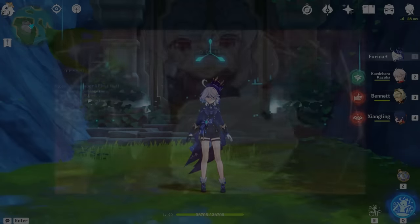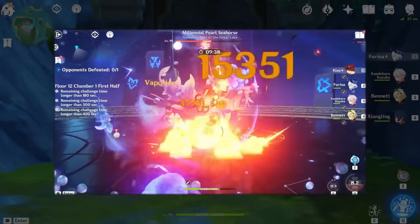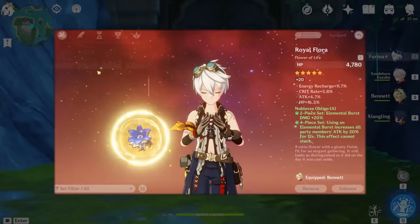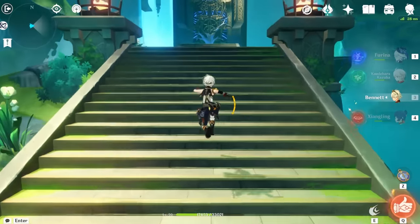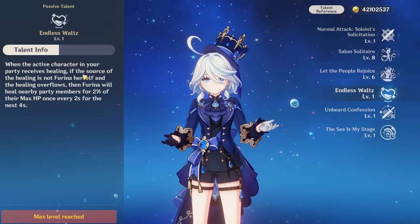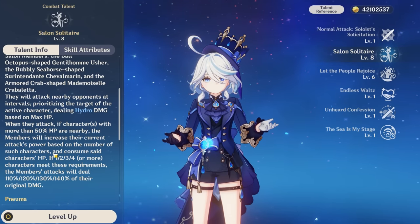I uploaded that Farina vape gameplay a few days ago and I was using Noblesse on Bennett and it was good. The team worked very well, but then I was thinking: do I really need that 20% attack from Noblesse? So this is something I've been cooking. The idea is the more often Bennett can fully heal teammates, the more often you can activate Farina's own healing, and the easier it is to maintain HP drain for all your teammates.